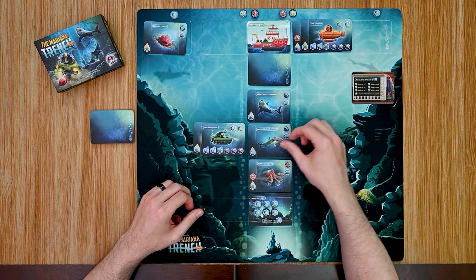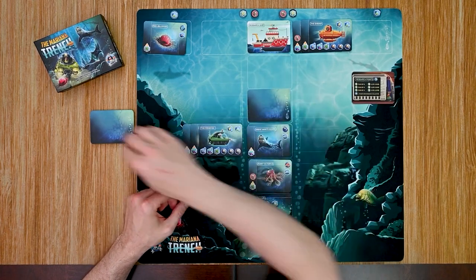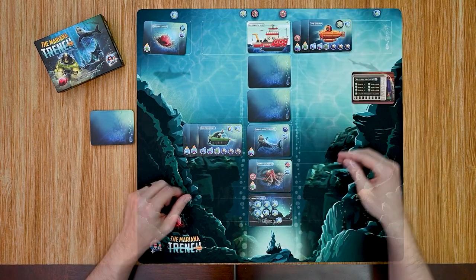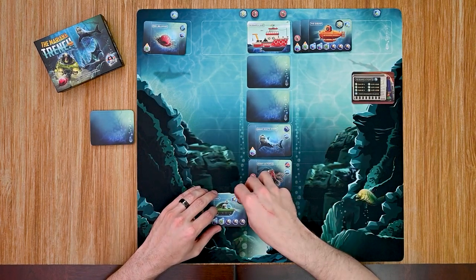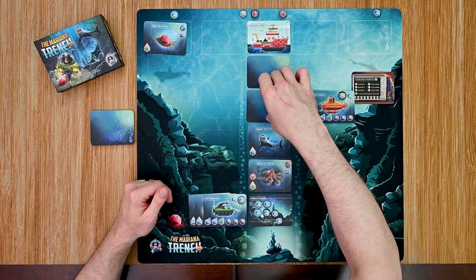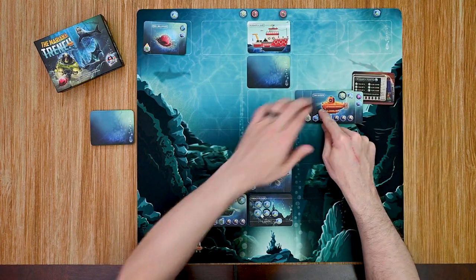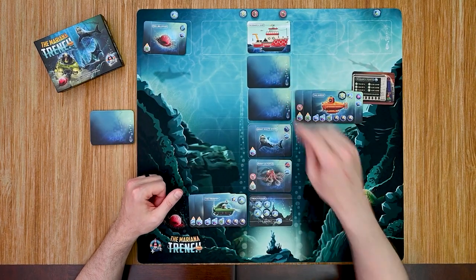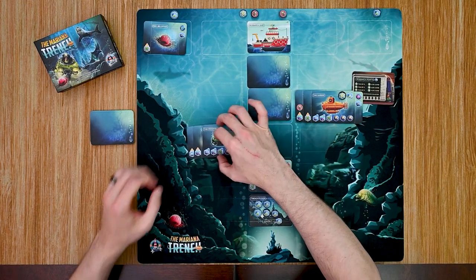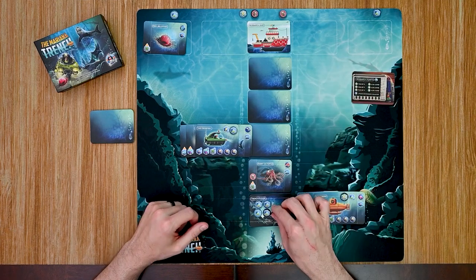The shrimp spends his turn getting his charge back. The Frogfish moves down and collects a research token. The shrimp moves down two and reveals a sailfish, collecting it for his hull. The Frogfish moves up two spaces and collects a shark, adding it to his hull now that he has increased capacity. The shrimp moves down three and collects a research token. The Frogfish moves up three and docks, placing his two research tokens.